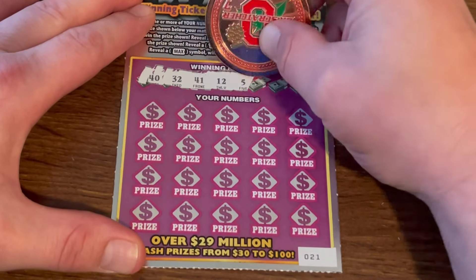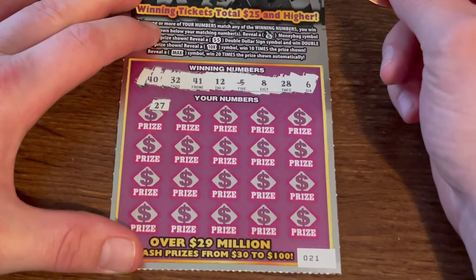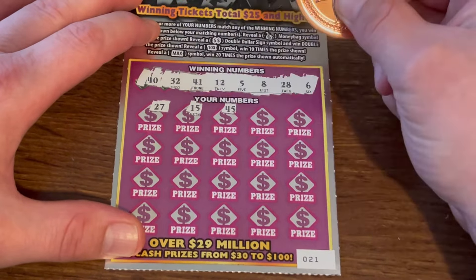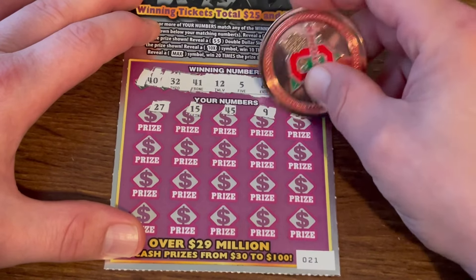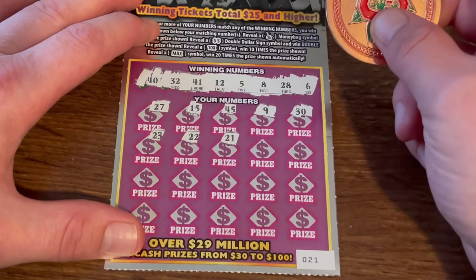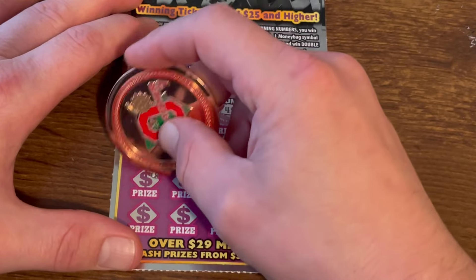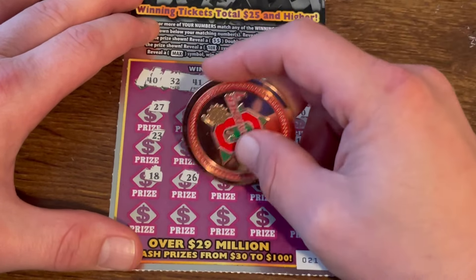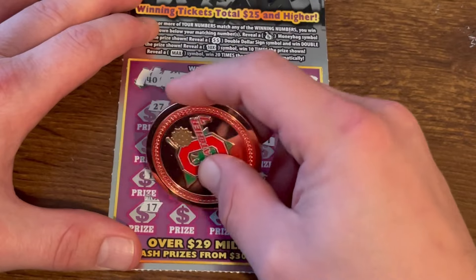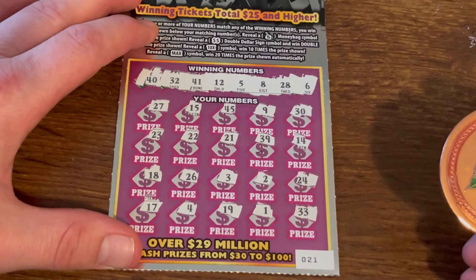We got 40, 32, 41, 12, 5, 8, 28, and 6. 27 — one off. No. 15. 45 — that's a one off. Nope. Come on, can we get another win? 23, 22, 21... 39, 39! 14. If you guys could hit that like and subscribe, I truly appreciate it, it does help me out. Let me know if you're new, comment down below. 24 — no. 17, 4, 19. 1 and 33 — that's a one off, we got a 32. Nothing on Maximum Millions.